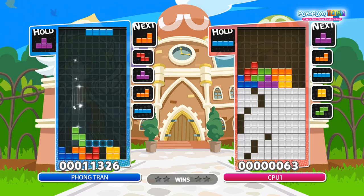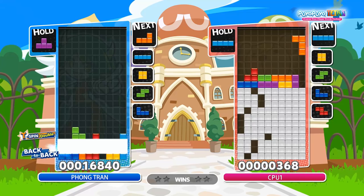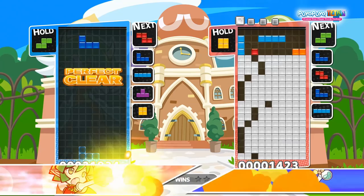Then you can squeeze out another T-spin double, and if you're a bit lucky, you might even get a perfect clear.